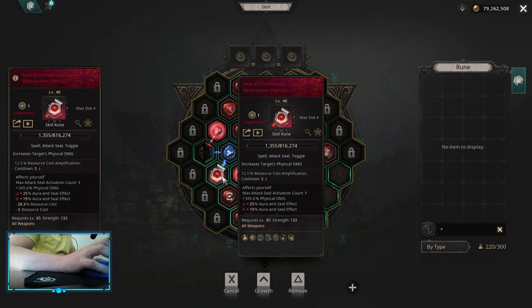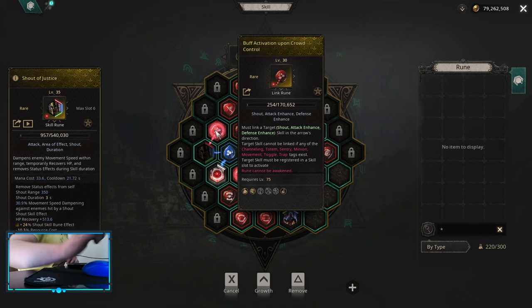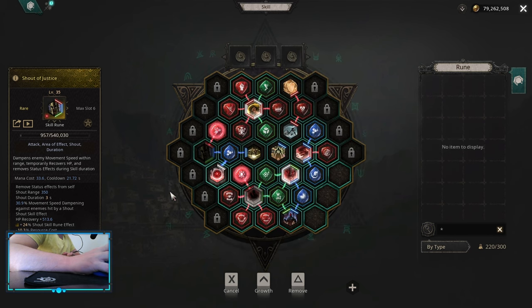For attack seal, you can use condensed destruction early for physical damage multiplier — not a bad idea. Shadow of justice to remove crowd control, but you want to have buff activation upon crowd control so it would remove it automatically. Whenever you get CC'd, it actually procs the skill by itself. Dampen resource cost for veil of protection, seal of condensed destruction, and shell of justice — not a bad idea to keep your mana healthy. This is basically the most optimal skill board you can have early into the game.